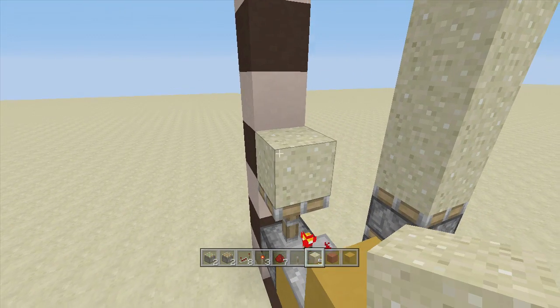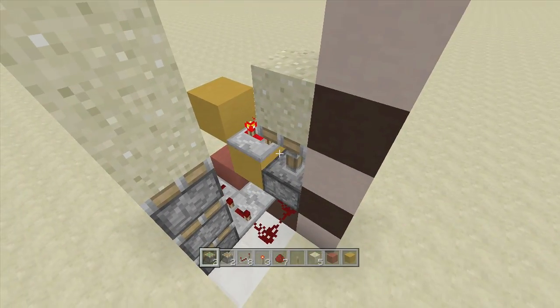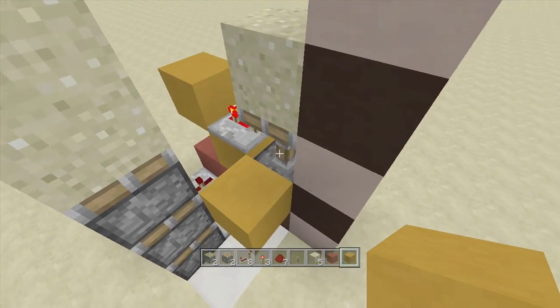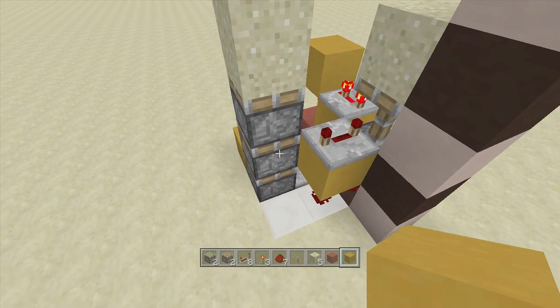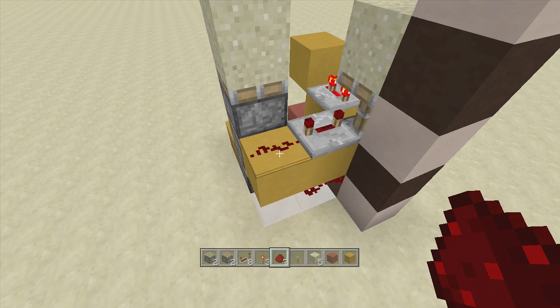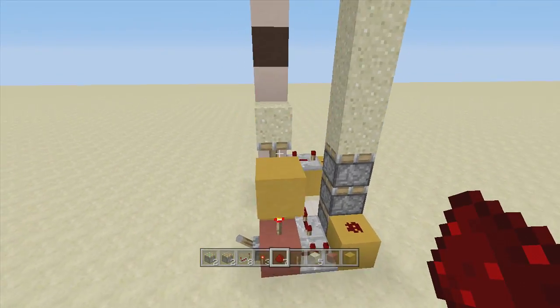Once you have your piston and sand block in, come over to this side and place another block right next to your piston above this piece of redstone dust. Then coming out of your piston, place a repeater going this way on four ticks delay, with a block in front of it next to this piston and a piece of redstone dust on top of the block. Once you have that put in, swing back over to your input block.